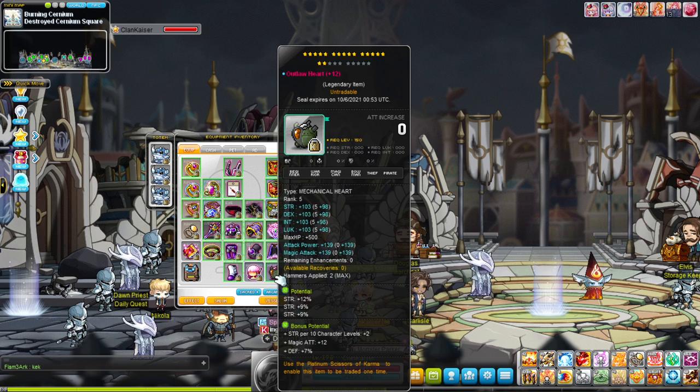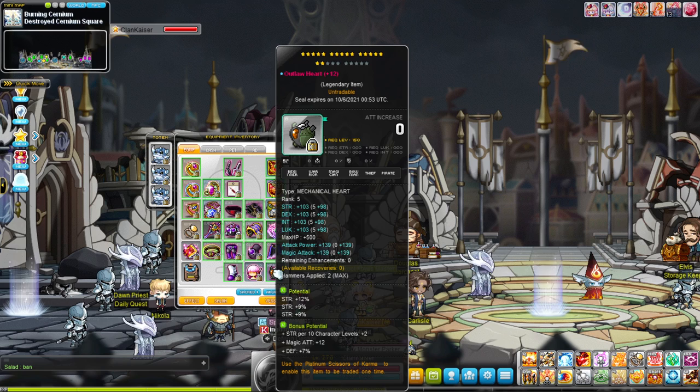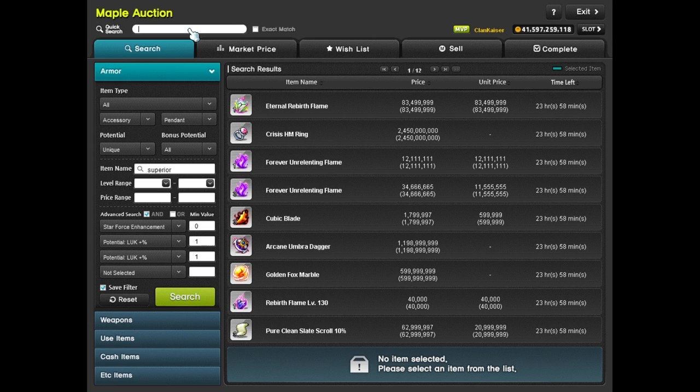For hearts, it depends on what heart you have. If you have an Outlaw Heart, you must use prime scrolls — there is just no other option. For Outlaw Hearts, you want primes or X scrolls, preferably primes since they tend to be more affordable. Don't waste bad scrolls on an Outlaw Heart if you've spent that much on it.